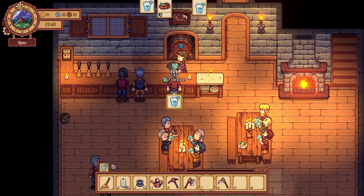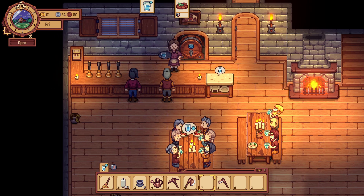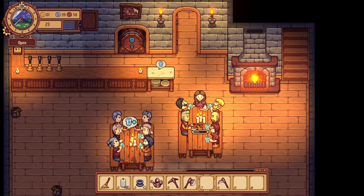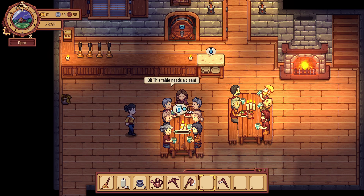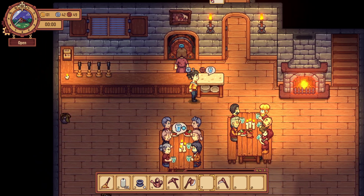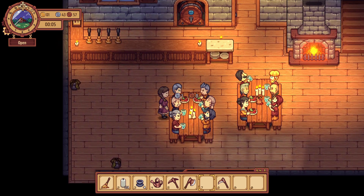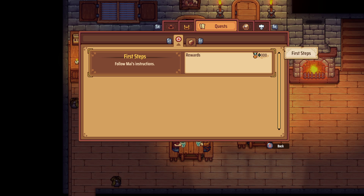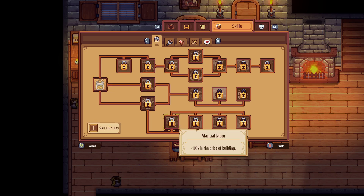We need a water as well — meal for you, water for you. Clean up some tables. There you go, ma'am. One more water to go. So where does this reputation get us? Oh, there's a skill tree! We got a skill point to place — ooh la la, I like skill points.